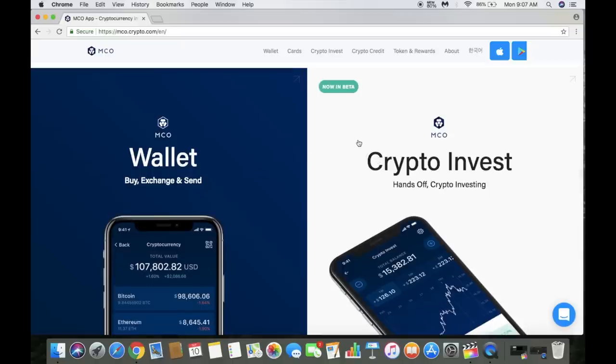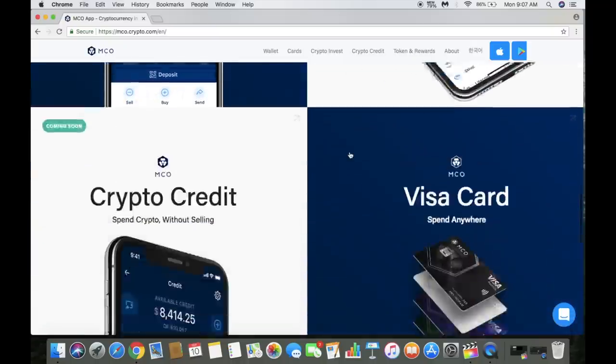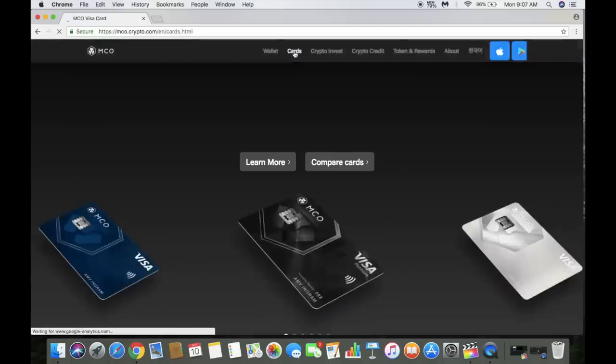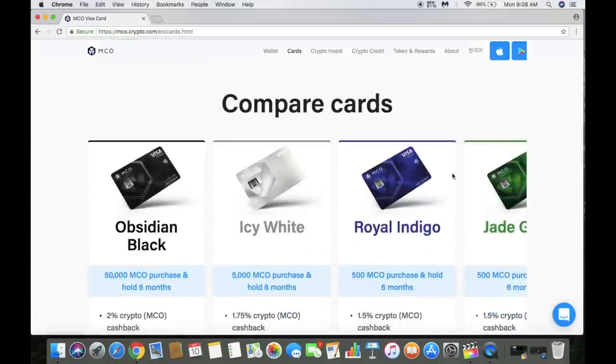As far as the app goes, this is what it looks like once you download it. The crypto invest feature is an embedded version — when I first downloaded the app they were still working on that, so it's pretty cool to see it in the beta version. And crypto credit is a pretty cool feature coming pretty soon.